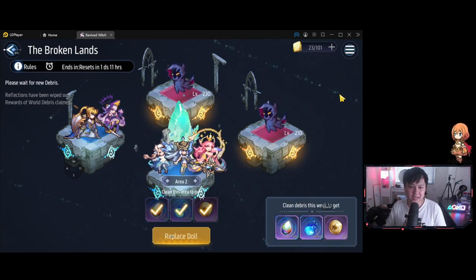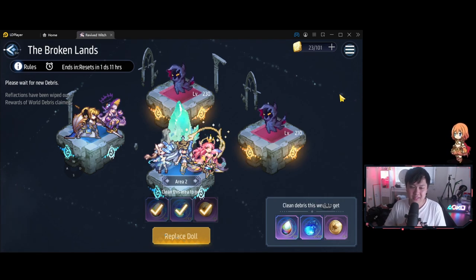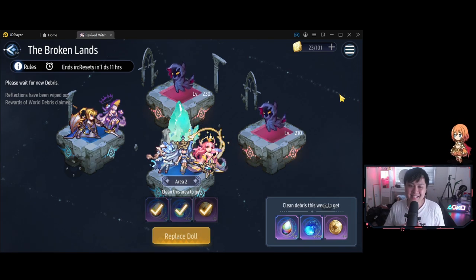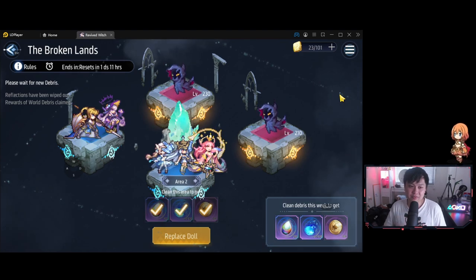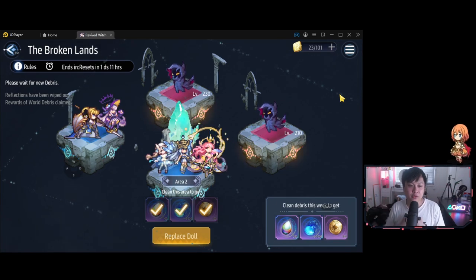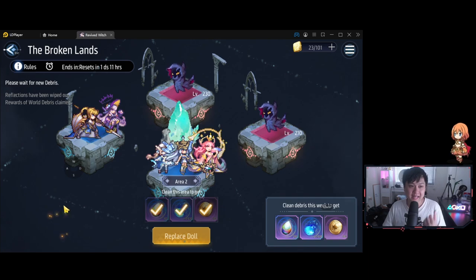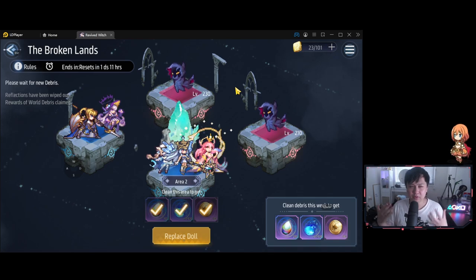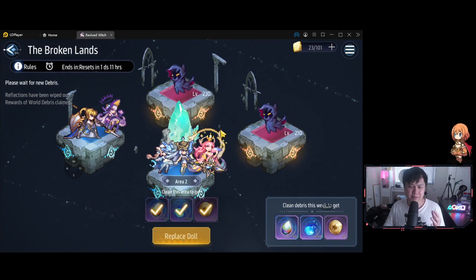My guys, we are approaching that critical time where we can start using low rarity clears. And honestly, this is music to my ears. I freaking love low rarity clears. Today I stumbled upon a very, very low rarity clear — I would even go as far as to call it a cheese. Welcome back to another Revive Witch video. My name is Lace and today we're going to be talking about the Broken Lands, which is a new game mode where you have to fight boss-like things. This bad boy is unlocked when you get to about chapter 3.5 or chapter four.